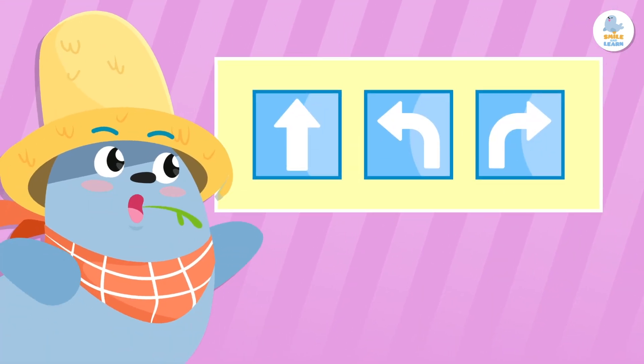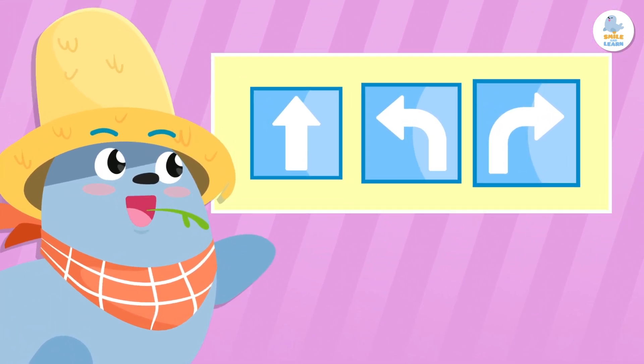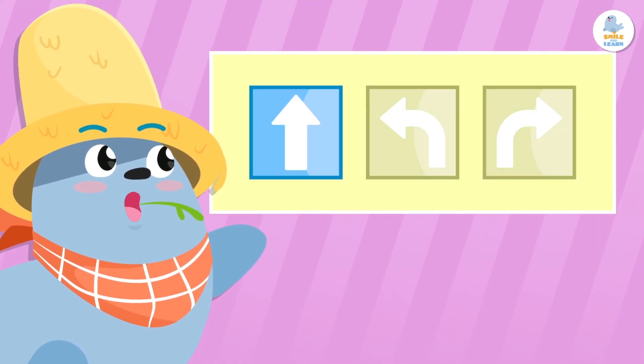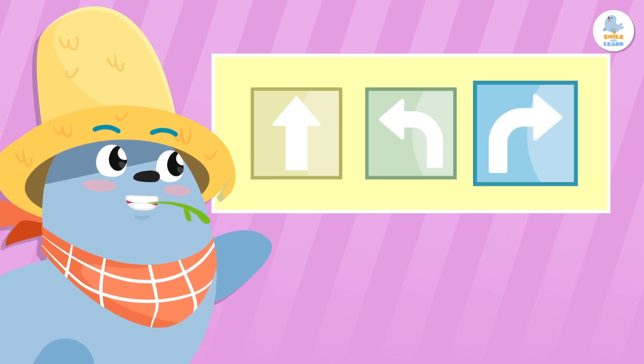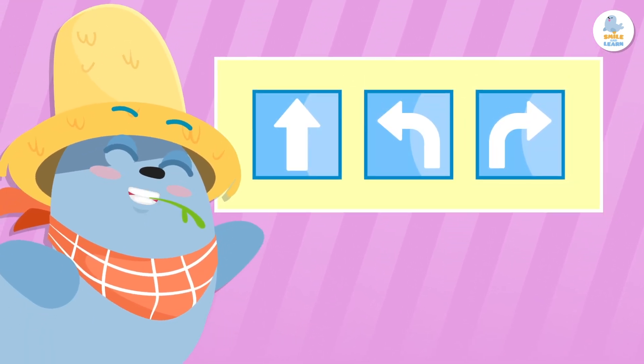There are blocks with different functions, but today we will focus on these three: the one with the forward arrow, the one with the left turn arrow, and the one with the right turn arrow. Let's find out how they work together.